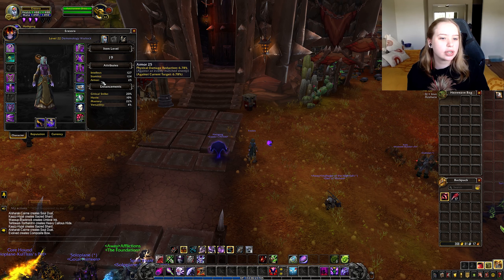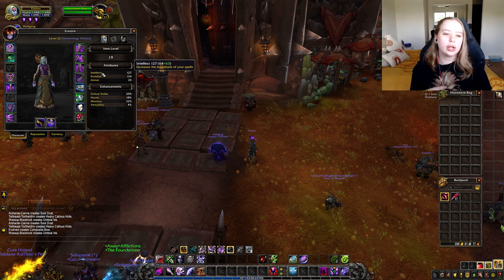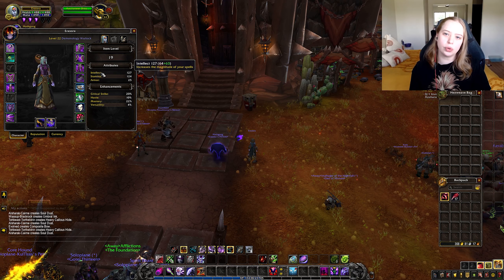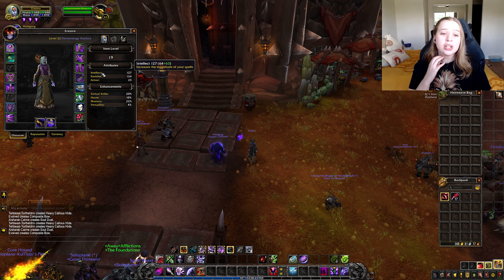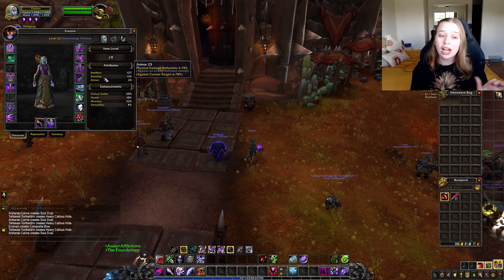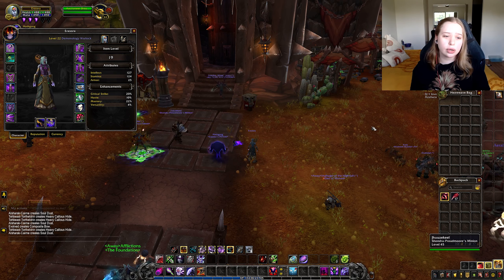A common issue is that items have very similar stat levels but favor different types of stats. For example, the Skinny Knife might give an extra 19 stamina but take 19 intellect, and you think — well, which one do I pick? What you want to do is open the attributes menu with C and read what those stats do. Intellect increases the magnitude of your spells — for a warlock, by the way. Stamina increases health, and armor increases physical damage reduction, not magical damage reduction.